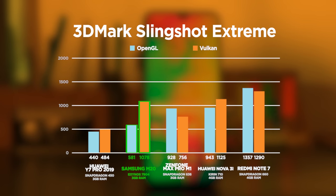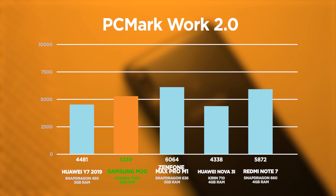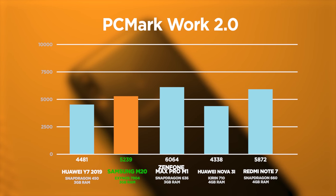For 3DMark, while it does score pretty decently in the Vulkan test, in most mobile games OpenGL matters more. And in the OpenGL test, we get a pretty subpar score of only 581. Graphics-wise, it's not looking great. But apparently it's a pretty good phone productivity-wise, getting a score of around 5,200 in PCMark Work 2.0. But this isn't really relevant to this review since this is a gaming review, and I don't think I'd choose the M20 as a productivity phone either — it can get pretty sluggish.